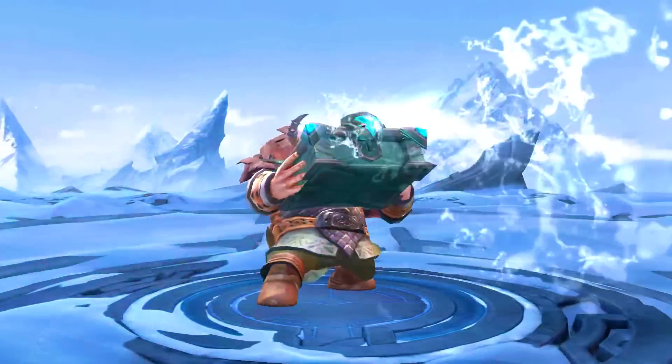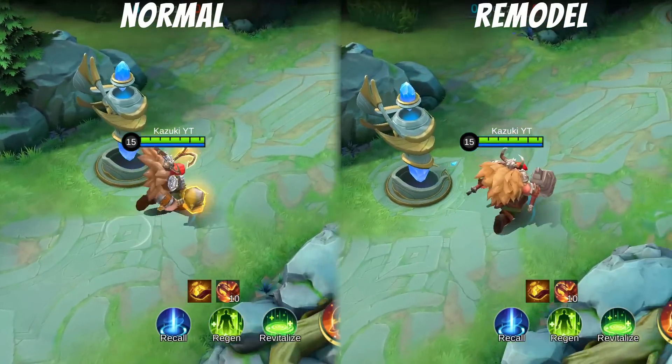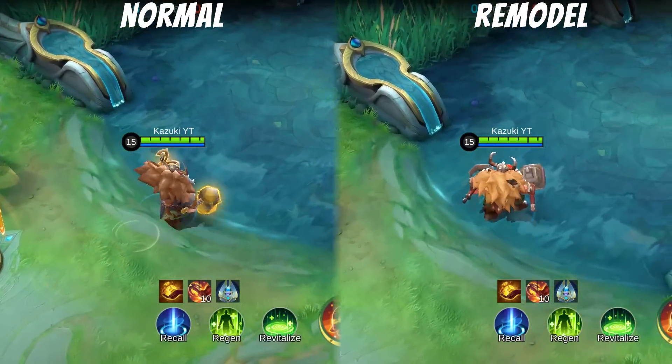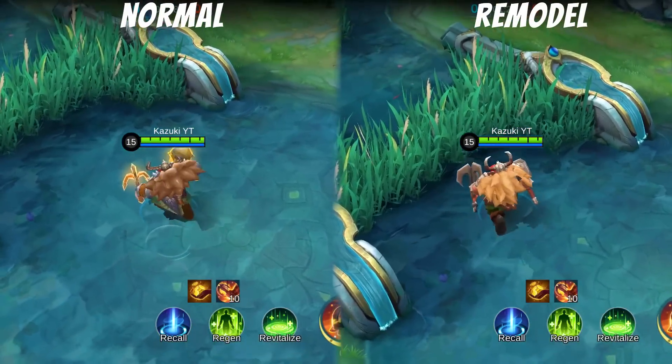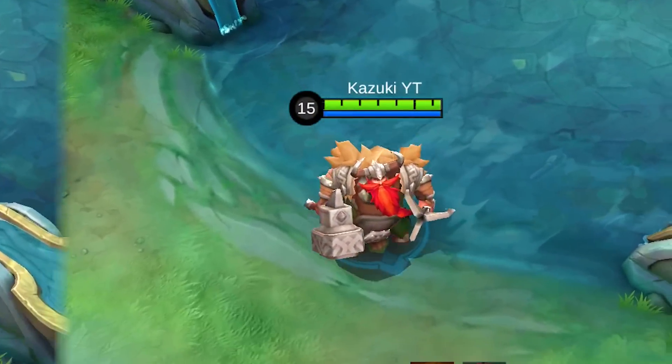Starting with our hooker, Franco. Let's first have a look at their walking animation. At first glance, we can see that the normal Franco stumbles a lot, while the remodeled one seems balanced.